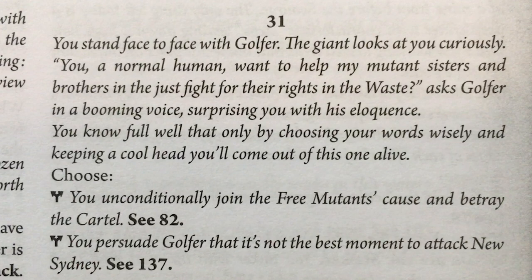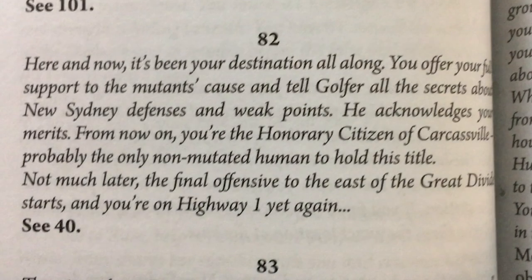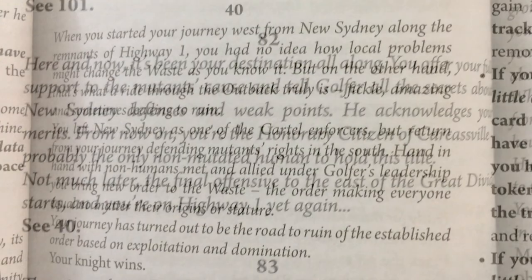You stand face to face with Golfer. The giant looks at you curiously. 'You, a normal human, want to help my mutant sisters and brothers in the just fight for their rights in the waste?' asks Golfer in a booming voice, surprising you with his eloquence. You know full well that only by choosing your words wisely and keeping a cool head will you come out of this alive. You unconditionally join the free mutant's cause and betray the cartel. 'Here and now, it's been your destination all along.' You offer your full support to the mutant's cause and tell Golfer all the secrets about New Sydney's defenses and weak points.